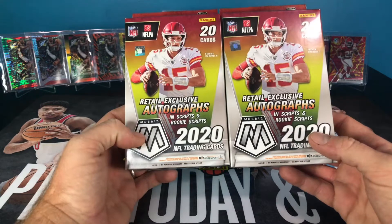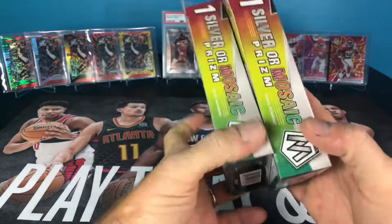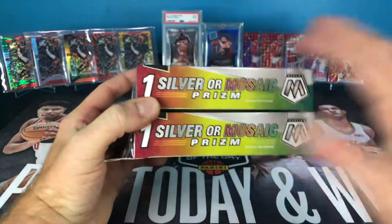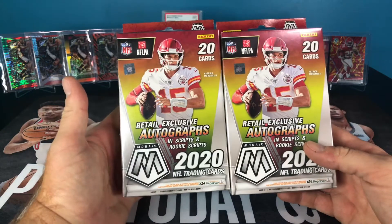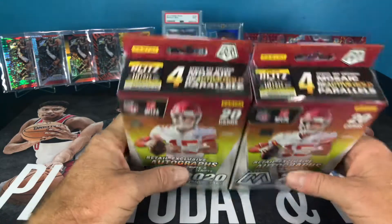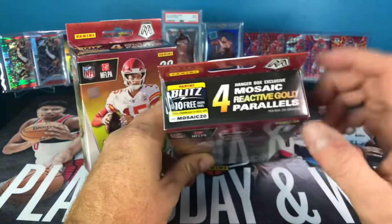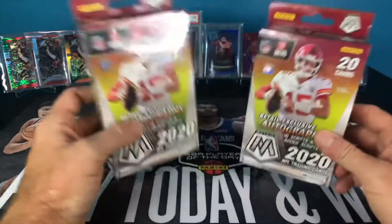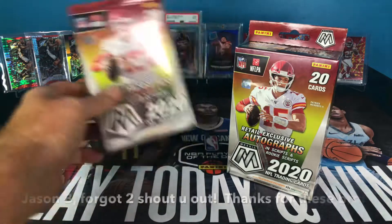Target hanger boxes — other than the look of the box, they do not come with the rookie variations, you don't have a chance to get those out of these. They just say one silver or mosaic prism on both sides. Got my boy Mahomes on the front — Chiefs obviously are on a bye this week. You also do not get the reactive orange; I think out of the Walmart one you get reactive gold parallels out of this.